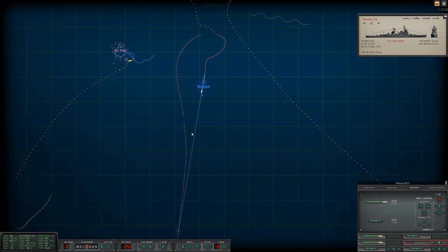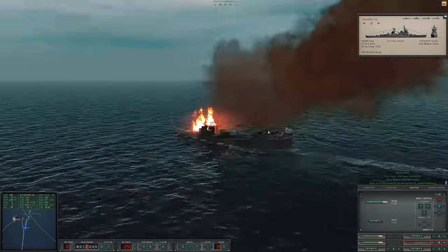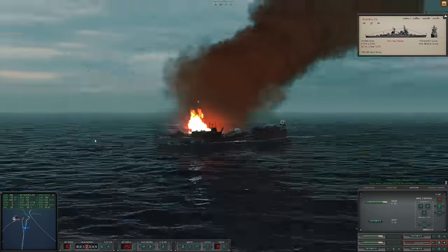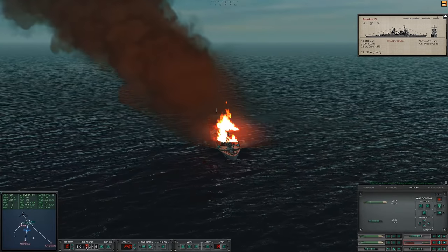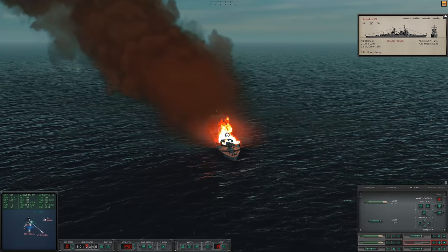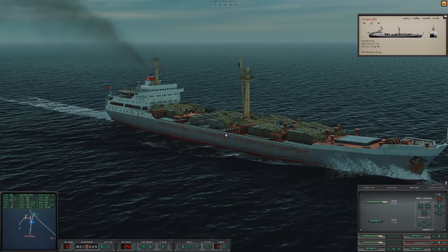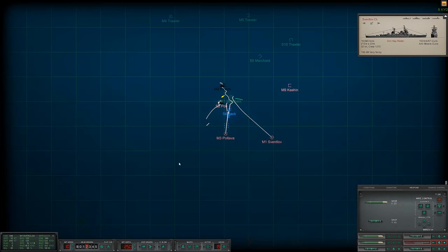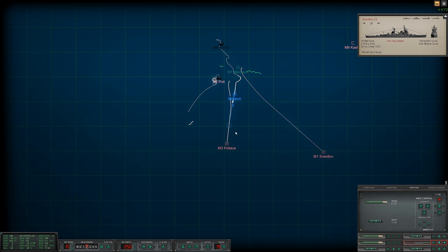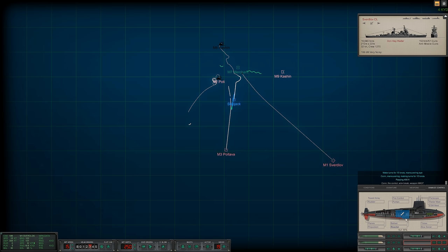Once this cruiser slows down — it's still accelerating, I don't think we're gonna be able to take it out. Con sonar noisemaker bearing two nine six — oh we got it! Beautiful, we're causing damage. Hopefully if we sink all their escorts that'll be enough to deter the rest of the task force. We've sunk three out of five and I have no reason to believe that we won't be able to sink this merchant ship.